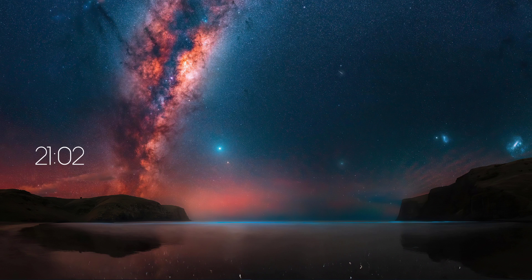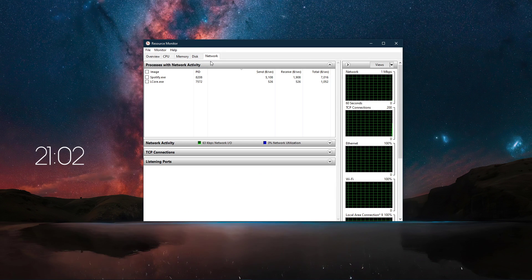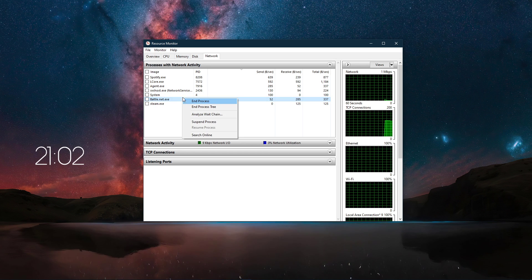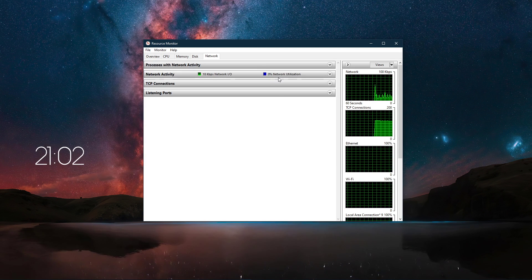You can now exit out of your command prompt and open up your task manager. Here, navigate to your resource monitor as you can see in the video. In the network tab, open the processes with network activity, and after a few seconds you will see every process using your network connection. This might be your browser running in the background, Steam, or a download bottlenecking your connection. I suggest you only end the processes which you know won't break your operating system. Below, you can also preview your network utilization in percent.